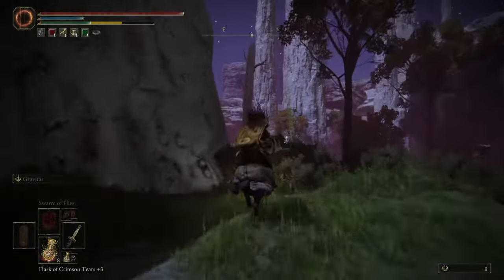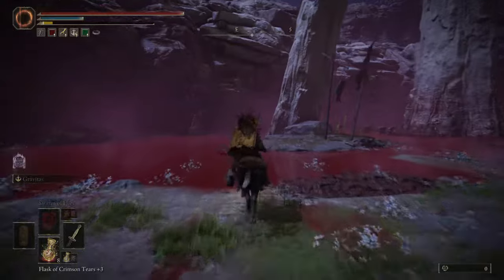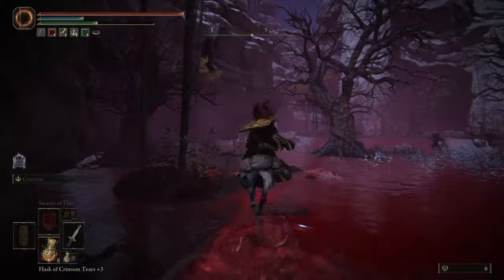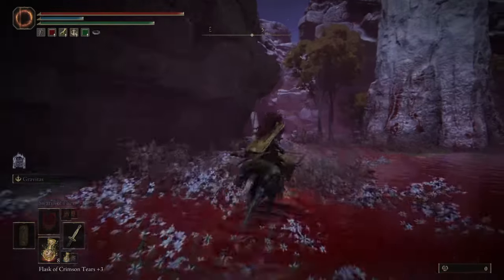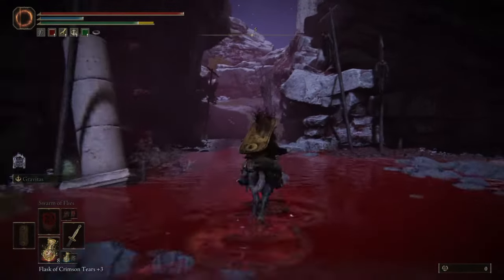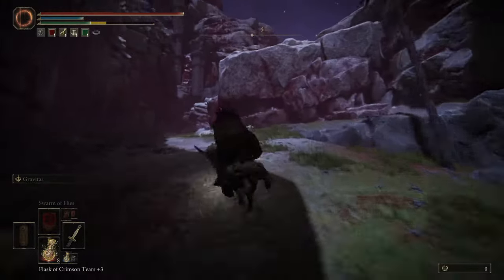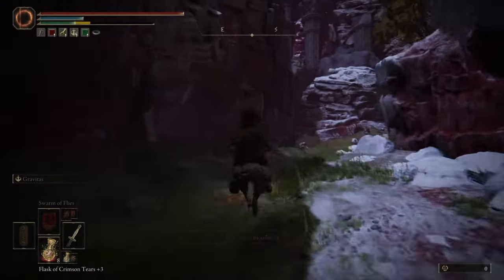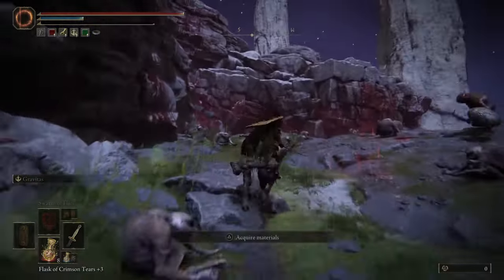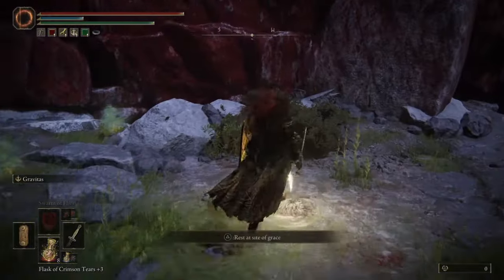Just keep sprinting as much as you can, come around here, and stick to the left side. Keep coming around the left side and just keep running — we don't want to mess with any of these guys. Just go straight and avoid all of these guys. We're coming up on the place — the grace site is coming up right on the top of this hill — just avoid everybody.